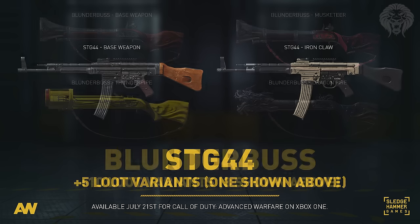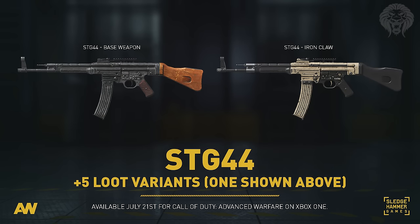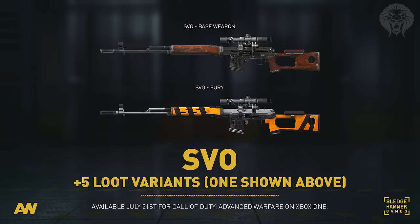For the other two weapons - the STG 44 and the SVO sniper rifle - things work a little differently. You won't get a free base variant given to you automatically. You have to earn at least one of the actual variants through supply drops or advanced supply drops, and that will unlock the base variant alongside the variant you just earned.